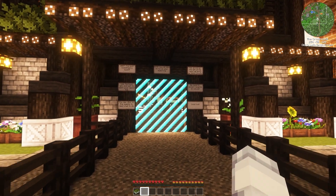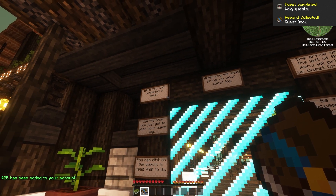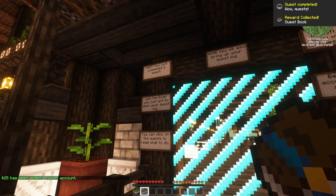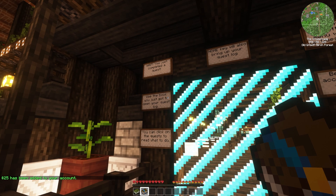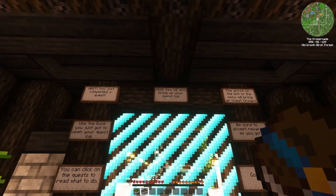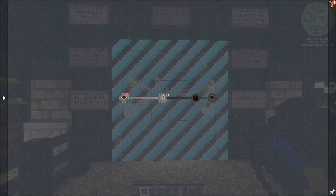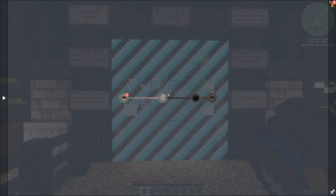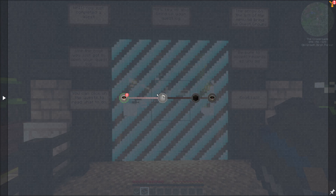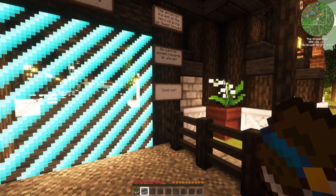So let's go forward. Something happened — you just completed a quest. Use the book you just got to open your quest log. You can click on the quest to read what to do. Home key will also bring up your quest log. So here are the quests. Be sure to accept rewards as you go, and good luck.